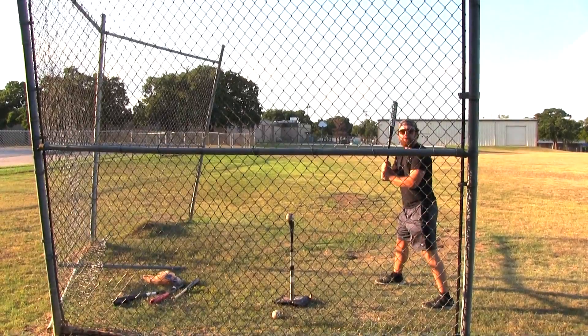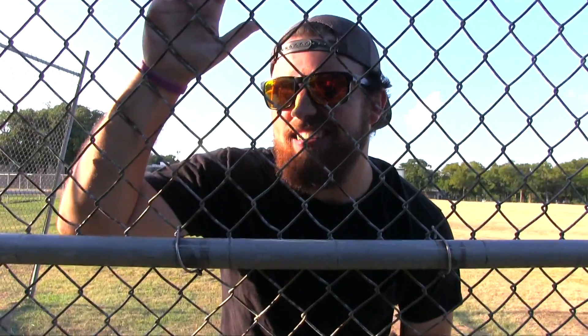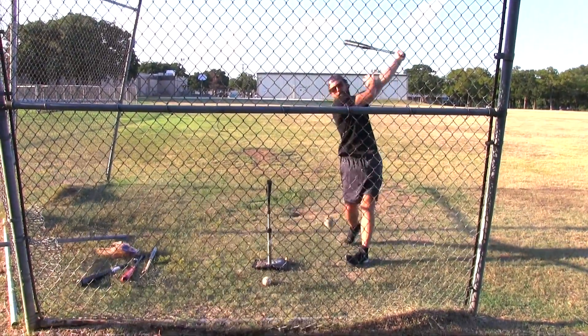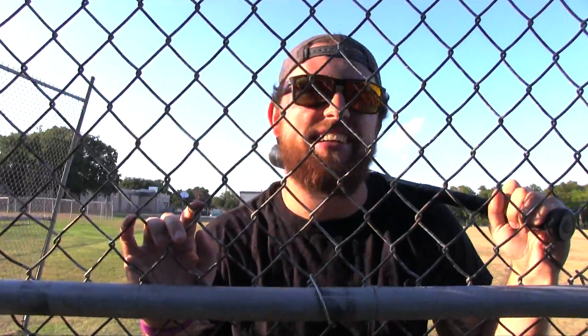Now we're going to the Flex Seal ball with the Marucci metal. First swing: 87 — that's slower than the 88 with the normal baseball. Need to get 91. Second swing: 87 again. All right, so we just got done with the Marucci bats and the baseball won. The Flex Seal ball did not compete — not even close. Nothing tied. It was just always slower than the normal ball.